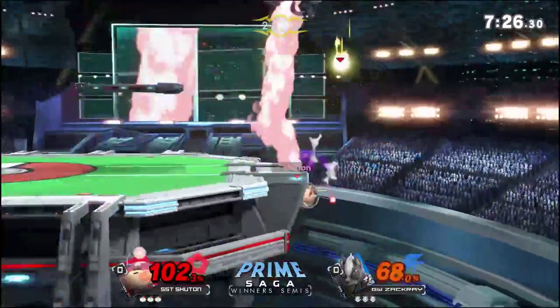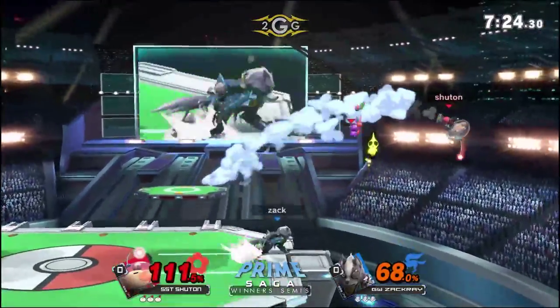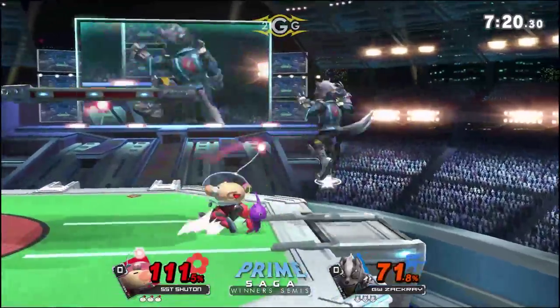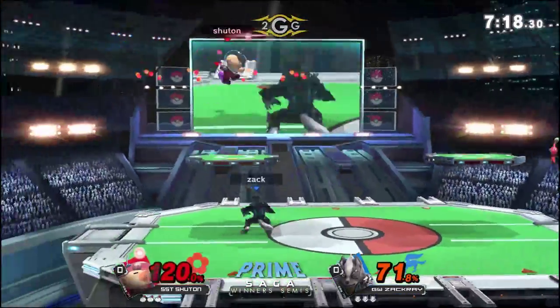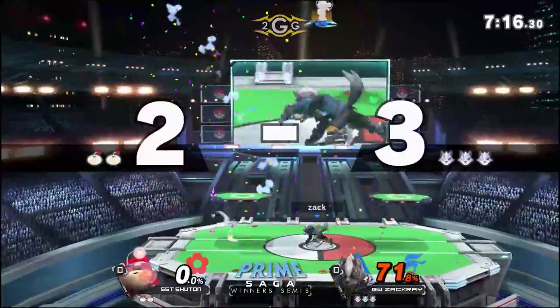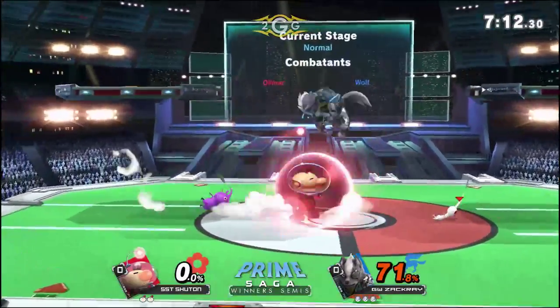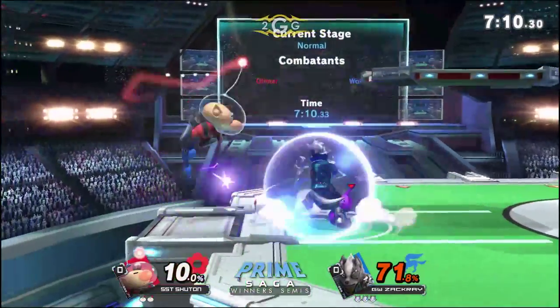Going for that grab, putting him offstage again with the down smash. I feel like he might have had an idea that if he hit the Pikmin it would extend the hurtbox even longer, instead of potentially getting a two-frame, but it didn't quite come out. Nice anti-air — that up tilt is so sneaky, man. Don't forget it's just as strong a kill option as an up smash even.